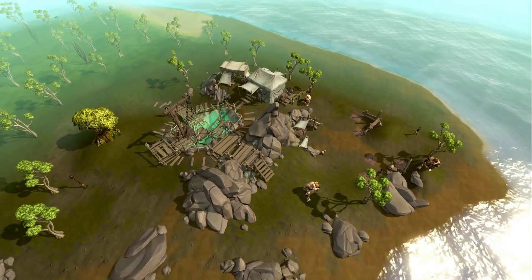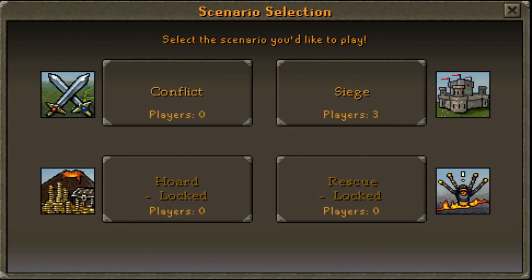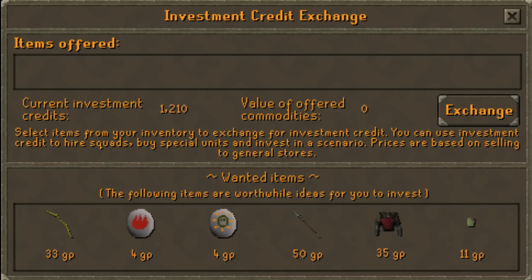In Mobilizing Armies, you had four game modes before it was closed: Conflict, Siege, Hoard, and Rescue. In addition to this, there was an investment credit system which allowed players to get rid of some junk in their bank in exchange for investment credits. These investment credits could be used to purchase upgrades, unit contracts, and many more things for the minigame.